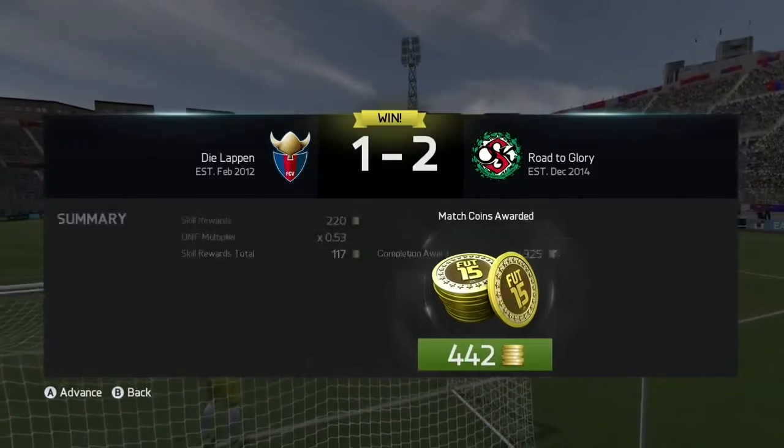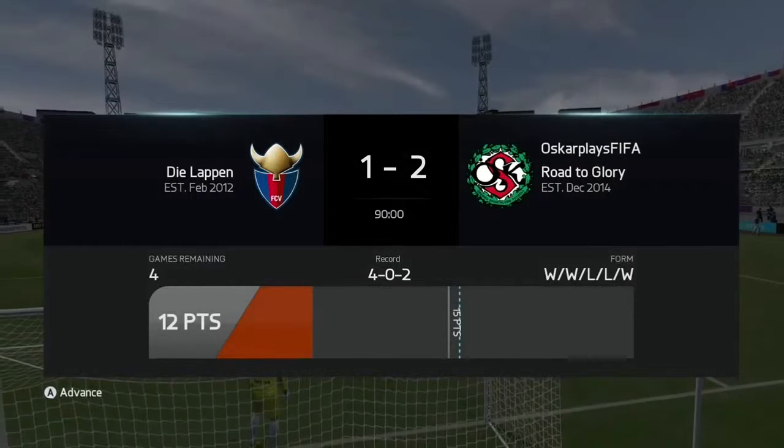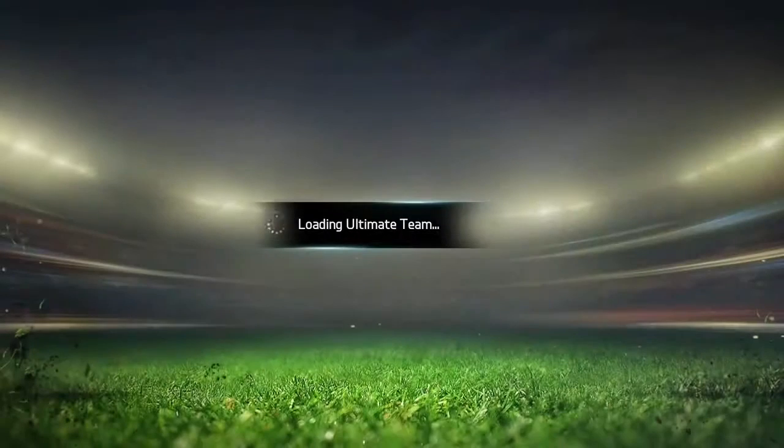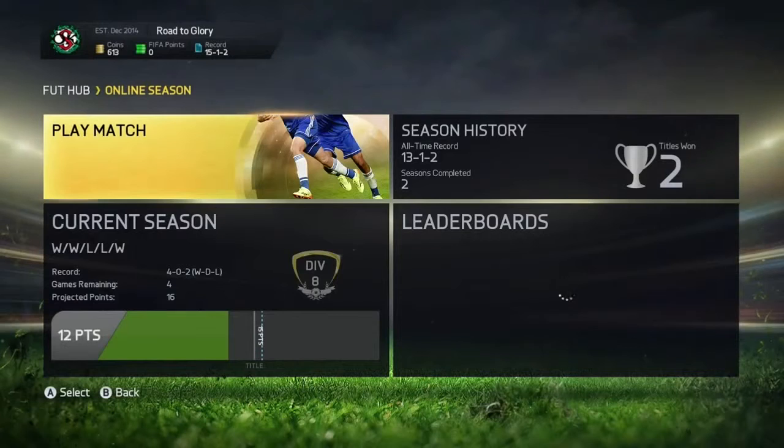This new formation seems to be working in this division, picking up 442 coins. If you did like this video, please leave a like and subscribe. If you want to suggest any players for next episode — preferably a right wing or left wing — that would be great. See you next time.